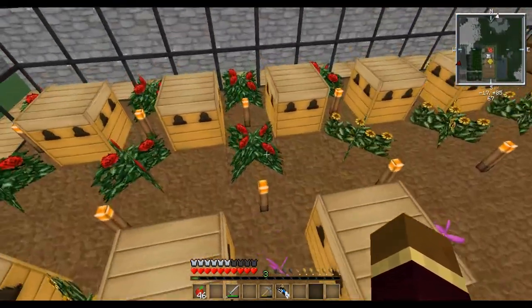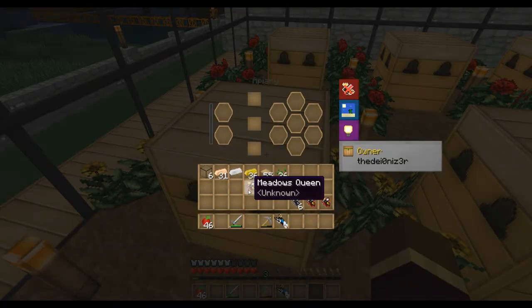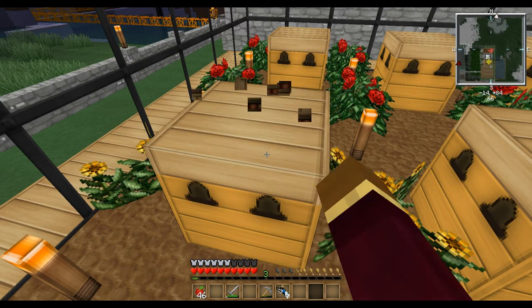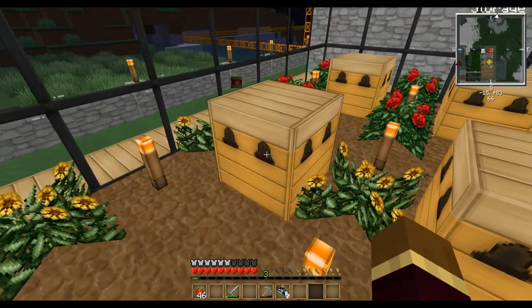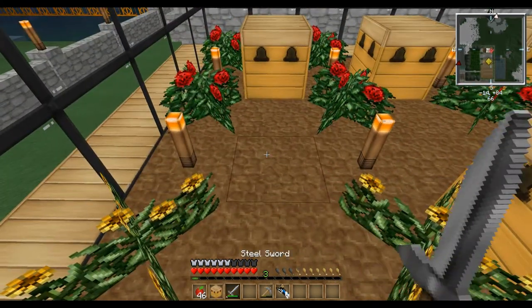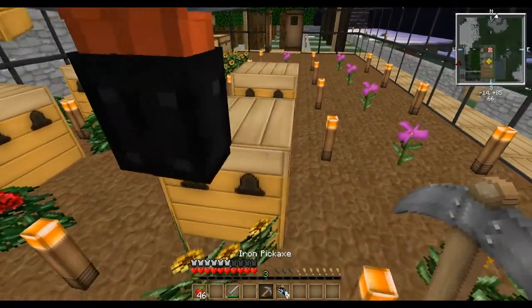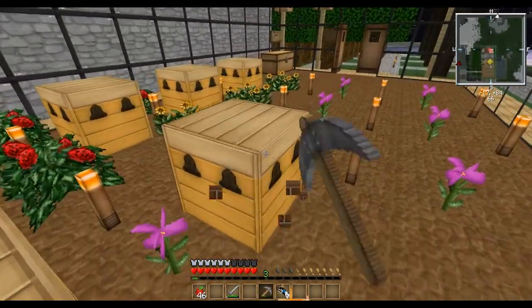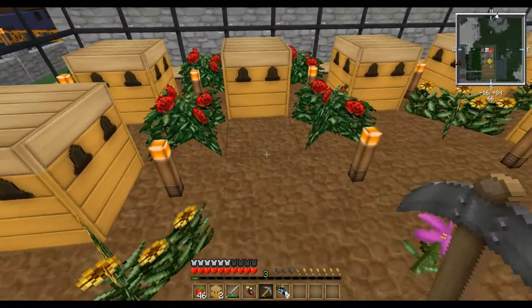You messed up putting the Apiaries down — you're doing them in diagonals, so there are only two flowers adjacent to each one. It needs to be four. I'll just break all of them and put them back up. Oh, you took the bee — I already have one of the queens. Let's put it back in an Apiary box.